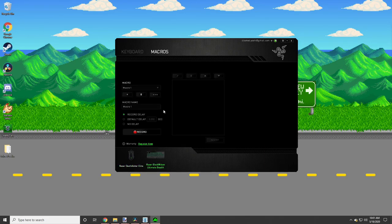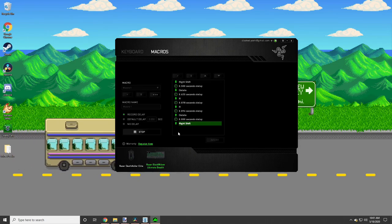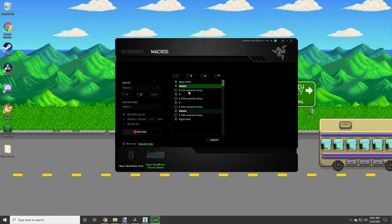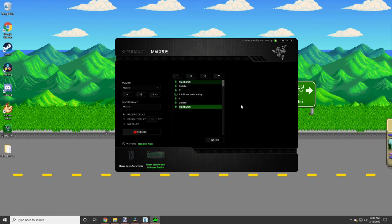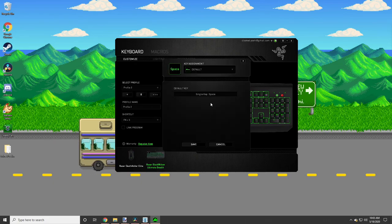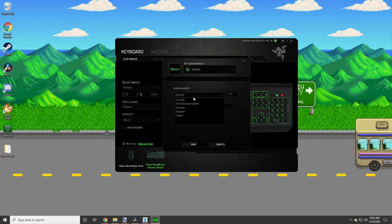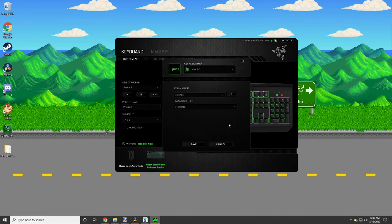I'm going to click on the keyboard, make a new macro, and then record Right Shift, Delete, and R. Then I can go in and delete the extra bits we don't need. So it presses Right Shift, Delete, and R with a slight delay, and then unpresses the buttons. I'm going to rename this 'cancel', then go over to our keyboard, select the spacebar, change the key assignment to macro, and change it to our cancel macro.